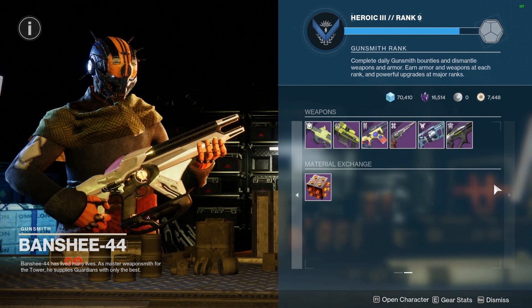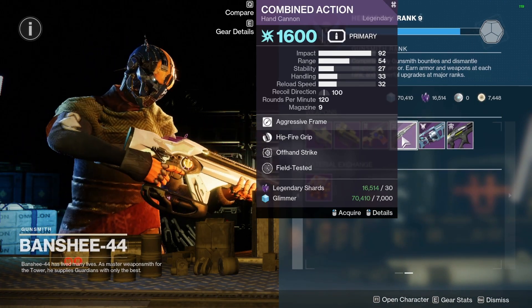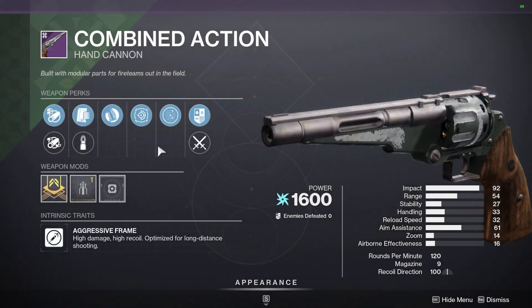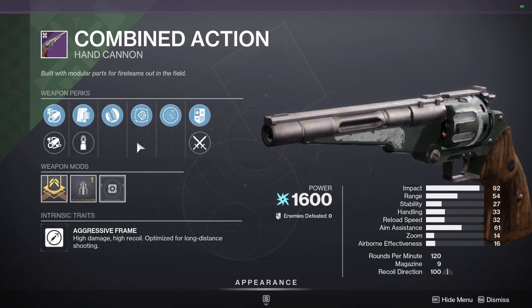The main thing I wanted to go over in this video is he has literally the worst hand cannon I think I've ever seen. He had a similar roll the other week but I think this one might honestly be worse — probably the worst weapon in the game if I'm being honest. It is a 120 hand cannon and the perks are Hipfire Grip and Offhand Strike. So if you guys really want a hipfire 120 hand cannon, this is definitely your go-to.